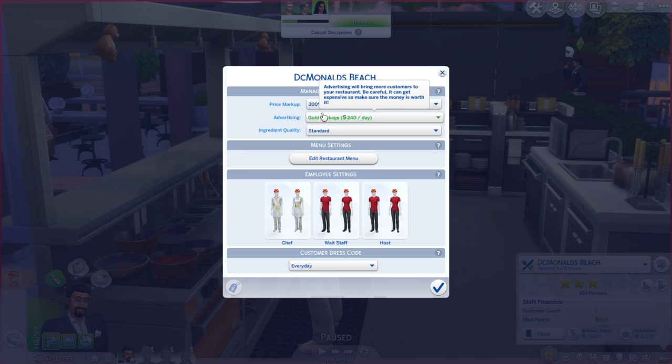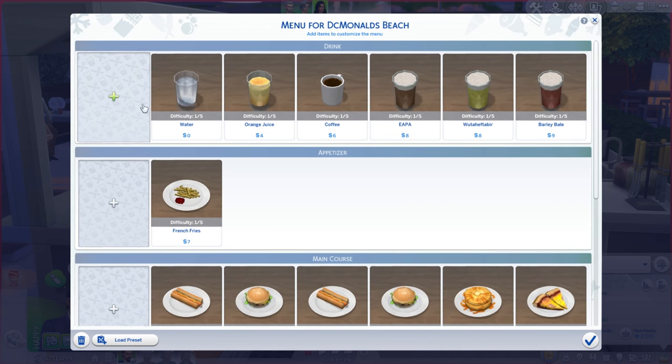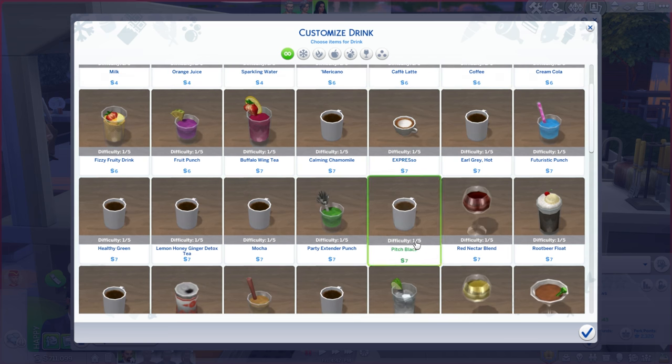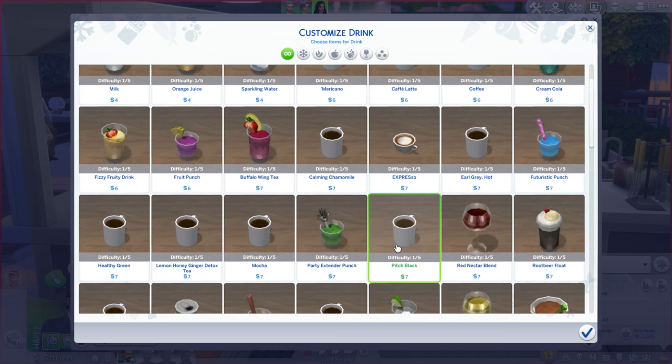Let's make some restaurant changes. Our markup is 300% — love it. Because this restaurant is quite big, I'm thinking we push it to 400 a day. We should go all out and make this place vegan slash vegetarian, GMO free, and freshly harvested local ingredients. Or we could just do fresh organic. Let's just do fresh organic for now and change all of the menu to match.